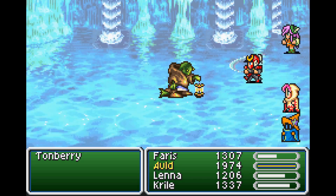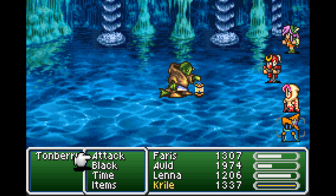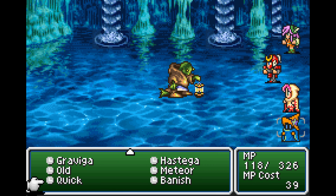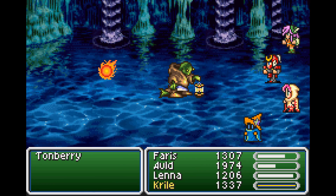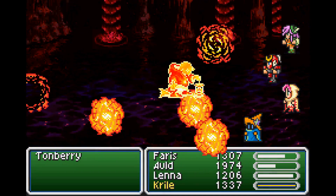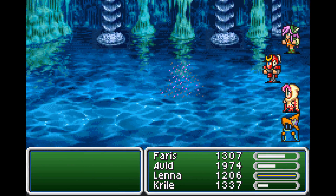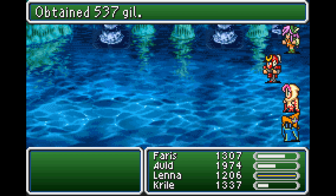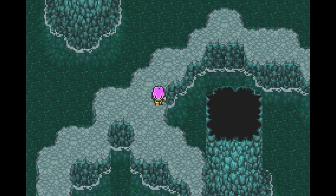Got a critical hit there, that's nice. I should probably Hastega my guys too. I wonder if the closer they are to you, the less damage they take or something. 15 ability points - that was nice. I need to start draining some stuff.